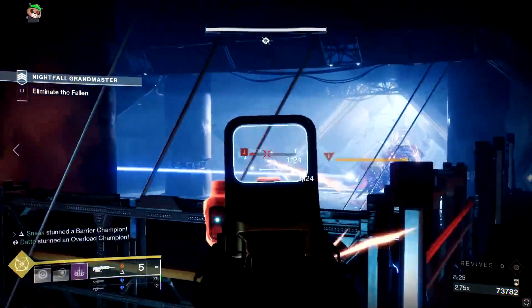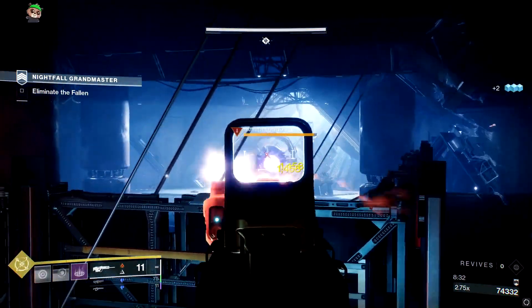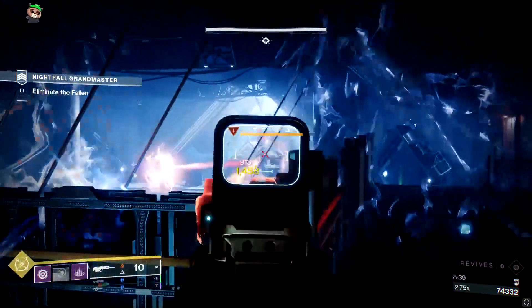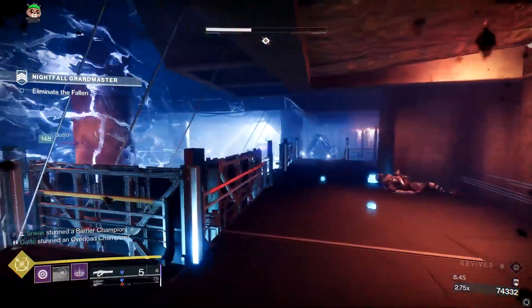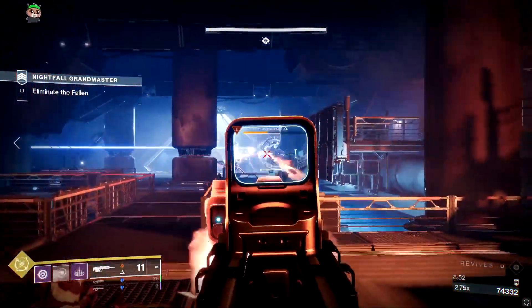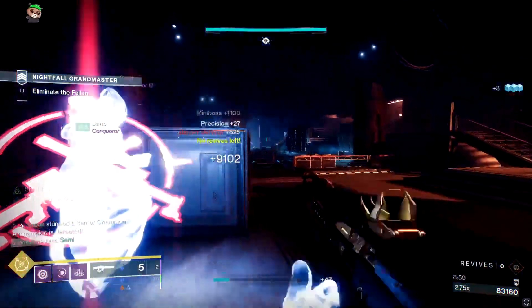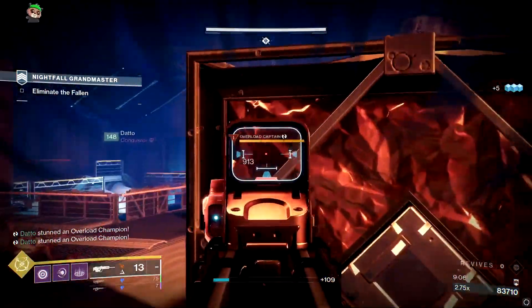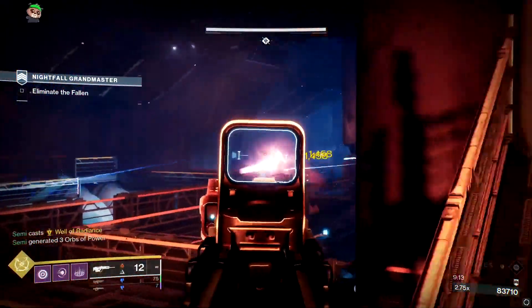The marauders will push you with Lord of Wolves and melee swords, and they're hard to spot because you're also dodging sniper shots. Once the marauders are dead you can breathe easier and kill the vandals one by one. If the barrier servitor is giving you problems, kill it first; otherwise kill the vandal snipers quickly. Kill the barrier servitor before the overload captain since it will likely be making the captain immune. After that, you'll have a captain and some shanks — keep your distance with Divinity or overload rounds, kill one captain, then the other.